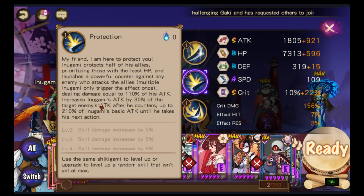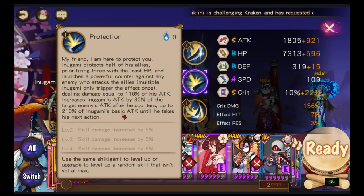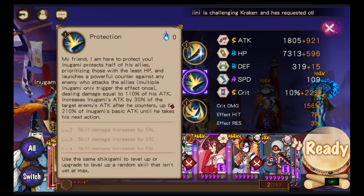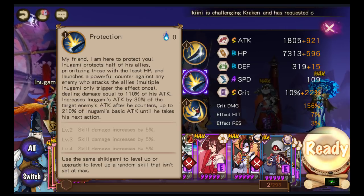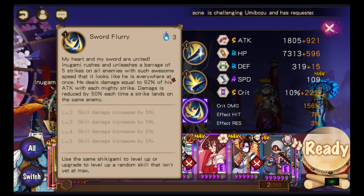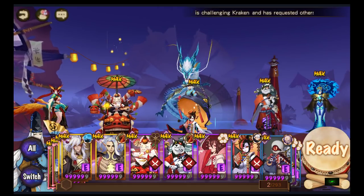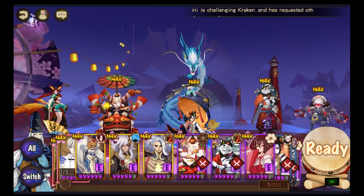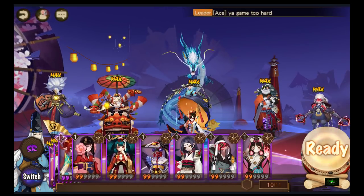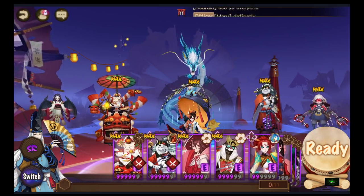The counter deals damage equal to 110% of his attack, and increases Inugami's attack by 30% of the target enemy's attack after he counters — up to 210% of his basic attack until his next action. If you watch my mega shields video, he can counter from 10k to 20k. The harder the enemy is built, the more he will hit for, and it's an AoE attack — five strikes. A counter team doesn't have many orbs since you're running Shuzu and Ibisu. You can also use Vampira instead of Shooting Doji.